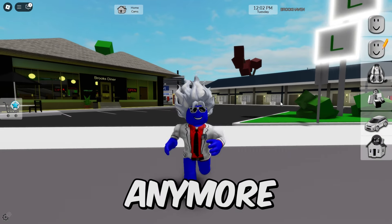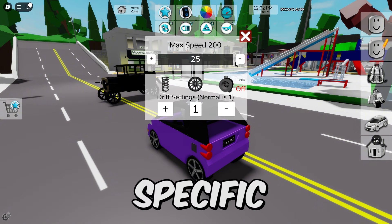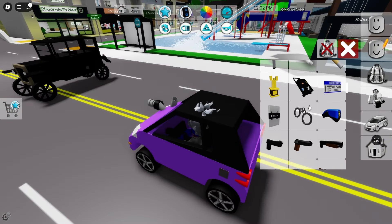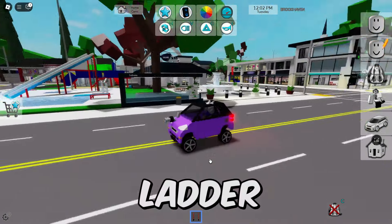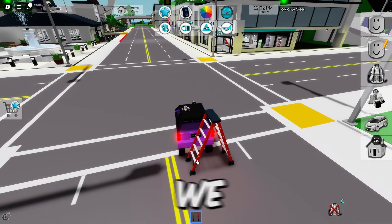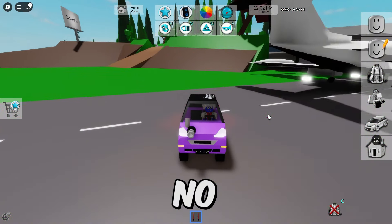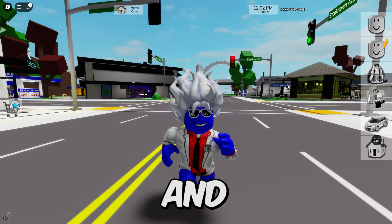Since people say some car glitches don't work anymore, I want to show that they actually do. We need one of the smallest cars in Brookhaven with specific settings: turbo, drifting settings 1.5, raise the suspension, and maximum speed. After that, go to items and grab the ladder. Place the ladder on the back part of the car, go backwards, then remove the ladder. The car becomes so fast you can't even control it — that's crazy!